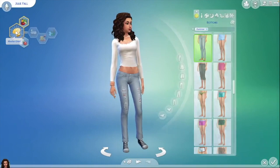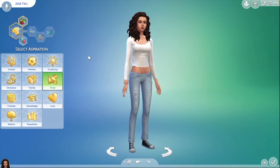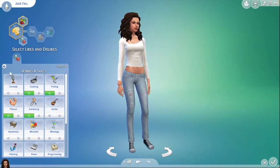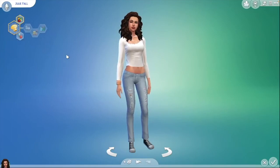Her aspirations - I made her a chef, I want her to be a cook so I'm going to get her a job in a minute. She's a foodie and she loves the outdoors. Here are some things that she likes - her hobbies and skills. I've selected cooking, fishing, fitness, gardening, and writing, which I think will suit her. And that's Julie.